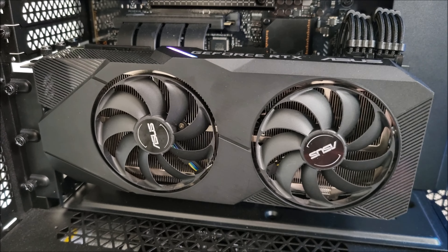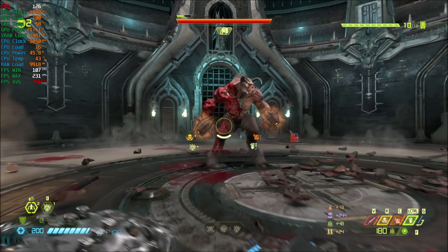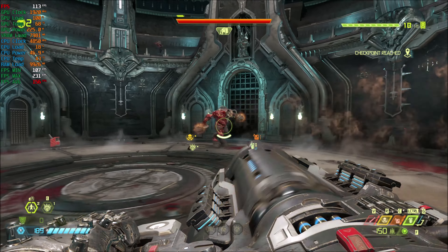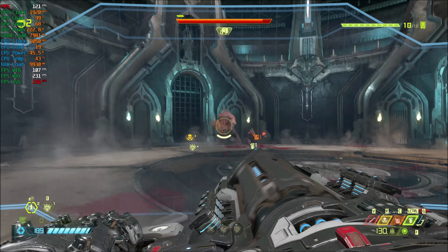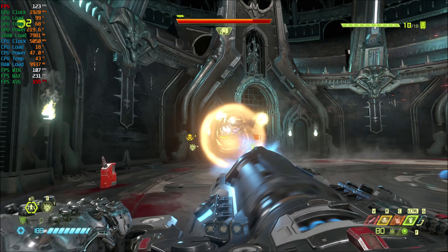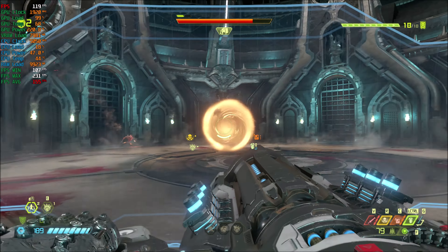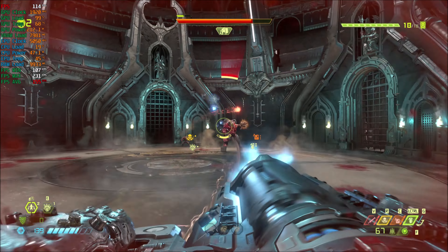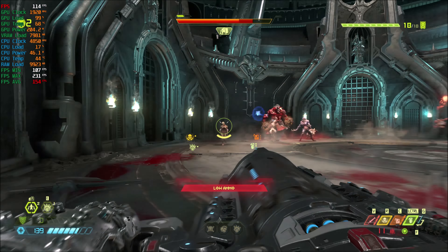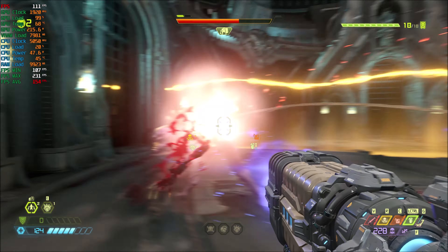Starting with Doom Eternal — the RTX 2080 has no problem running this at 1440p max settings. The VRAM limitation of 8 gigabytes doesn't seem to be an issue here. As you can see, it constantly keeps hitting that 8 gigabyte frame buffer limit, but throughout the whole game — I tested it for about 30 minutes — I never saw it dropping frames to anything unacceptable. It ran pretty smooth.